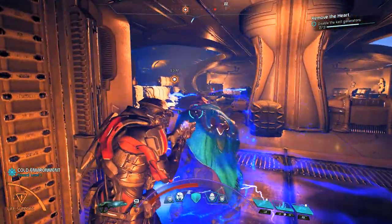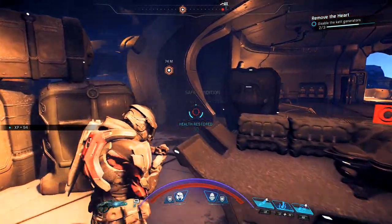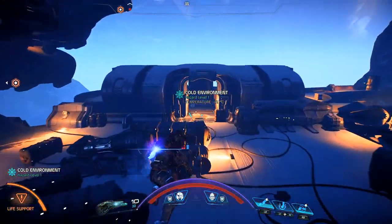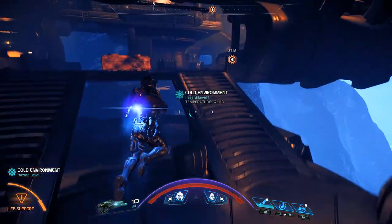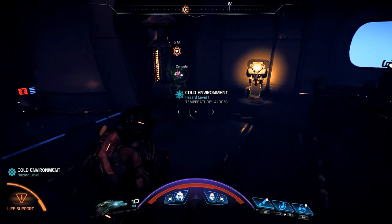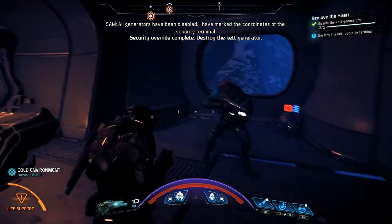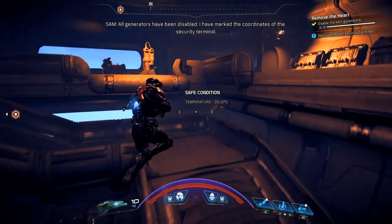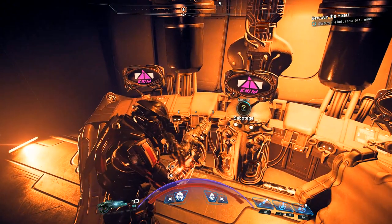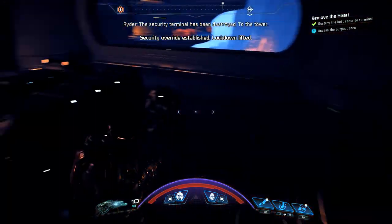Hi Jack! Those grenades — a lot of those grenades, Vetra! Up top, up top, up top. All generators have been disabled. I have marked the coordinates of the security terminal. Destroy it to unlock access to the KET tower. The security terminal has been destroyed. To the tower.